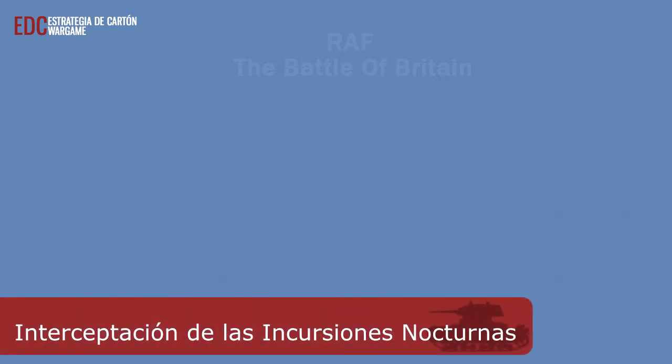Interceptación de las incursiones nocturnas. La posibilidad de interceptación de los escuadrones de Blenheim a los incursores nocturnos alemanes es baja pero posible. Cruza el número de escuadrones de Blenheim en todos los recuadros de patrulla nocturna con el número total de grupos de bombarderos en ambas zonas de incursión nocturna de la Lufoter, en la tabla de interceptación de incursión nocturna, para determinar la posibilidad de interceptación. Tira un dado: si el resultado es menor o igual a la posibilidad de interceptación, escoge un número de escuadrones Blenheim en los recuadros de incursión nocturna igual al resultado del dado; cada uno intercepta a un grupo de tu elección.